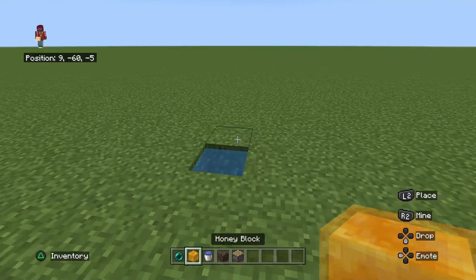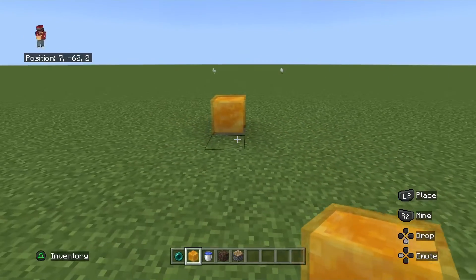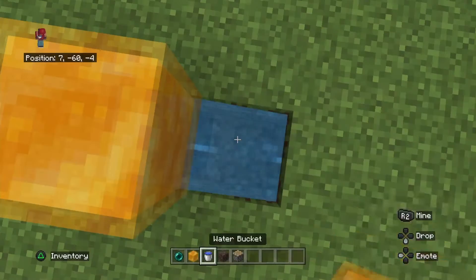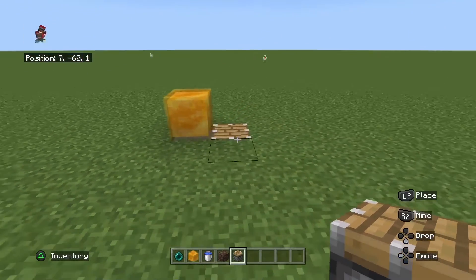And then what you want to do is place a honey block on top of that. There we go. And then place a piston just like that, as you can see.